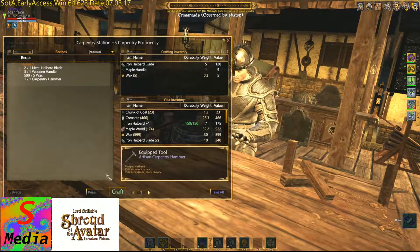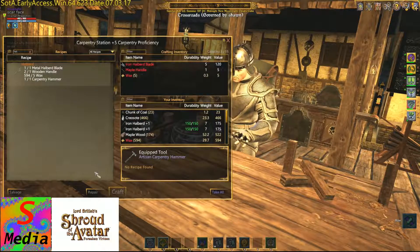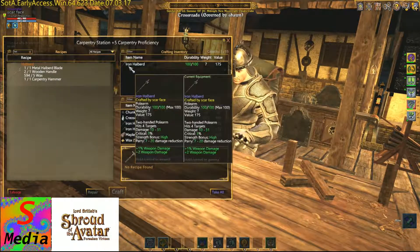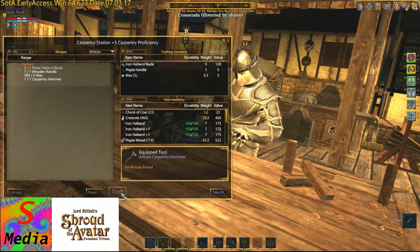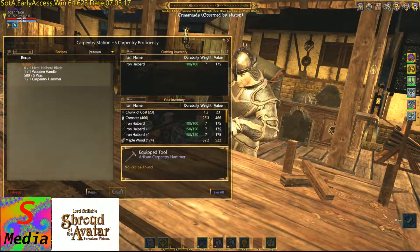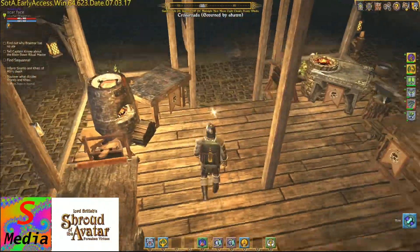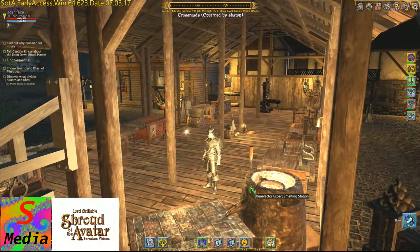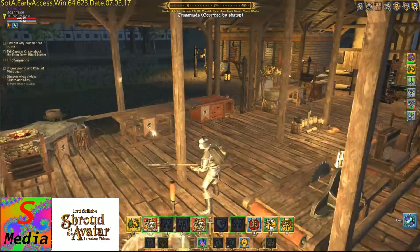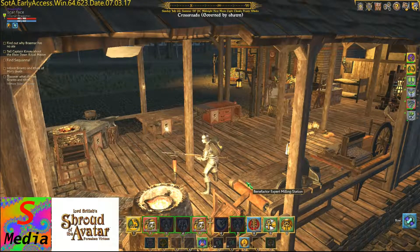We'll craft the other four and see what we get. You can see it's quite easy to make the halberd once you've got the recipes. Now the weapon has further reach so it can normally get past shields and things like that. I think you can hit up to three targets at a time in some cases, depending on the abilities you're using. It's a semi-ranged weapon — you can hit past shields.